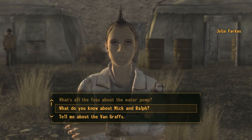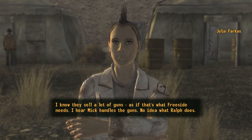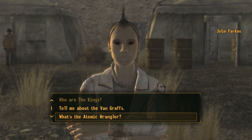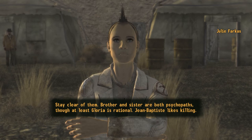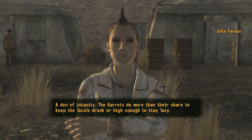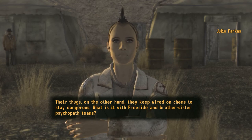What can you tell me about Mick and Ralph's? 'I know they sell a lot of guns - as if that's what Freeside needs. I hear Mick handles the guns; no idea what Ralph does.' Hey, in a wasteland like this they gotta defend themselves somehow. Tell me about the Van Graffs. 'Oh them - they sell energy weapons, which are very popular with better-heeled prospectors looking to explore the wastes. Stay clear of them though - brother and sister are both psychopaths, though at least Gloria is rational.' Well I mean, at least they have energy weapons - sounds like the place I need to go to stock up.